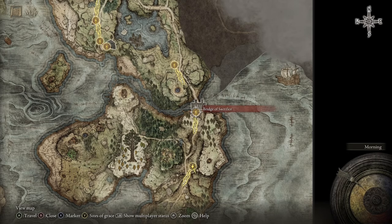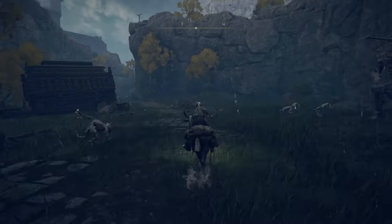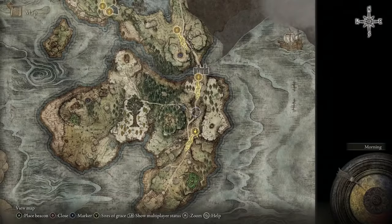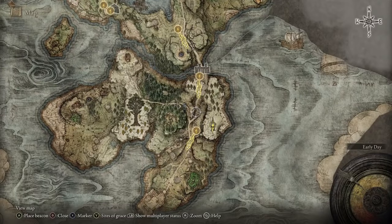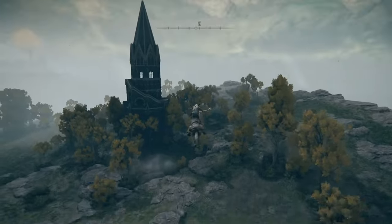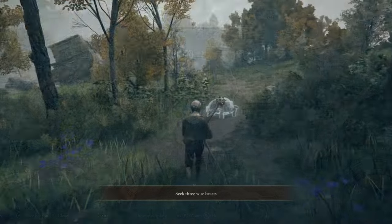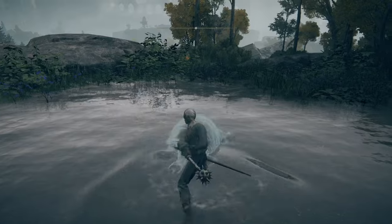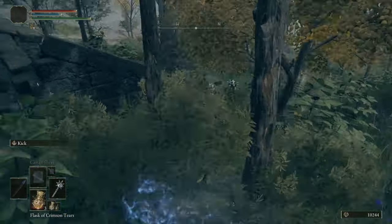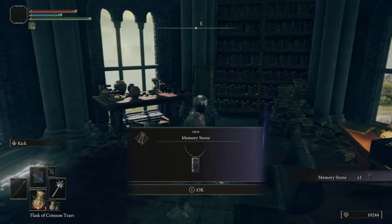Head south towards the Bridge of Sacrifice into Weeping Peninsula because we need to snag the Morning Star, which is located at a broken-down carriage. After you snag the Morning Star, continue down to the Castle Morne Rampart Site of Grace. Behind that is a wind geyser you need to take up to a tower on the map, because you need to get a memory slot for extra sorceries. Kill all three of the Wise Beasts - the turtles - in the area, the seal will open, take the stairs to the top, and in that chest is a Memory Stone.